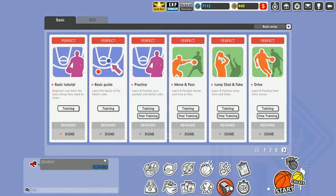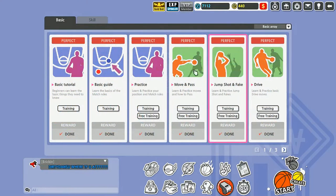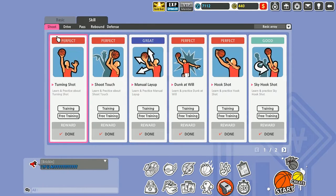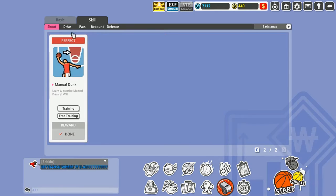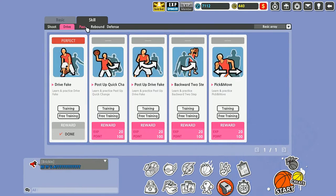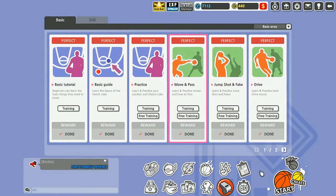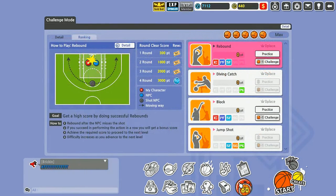Right here is something I didn't know about until my third day playing — the Tutorials. All these tutorials teach you the basics of the game: moving, passing, jump shot, drive, post drive, what a mark is (your defender you have to stay on). Over here are all the skills I showed you earlier — you can test them out to get an idea of how they work: shooting, driving, passing, rebounding, defense. Very useful if you just want to learn the game.